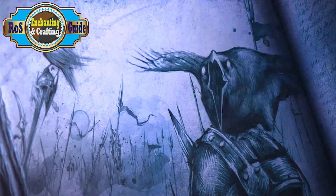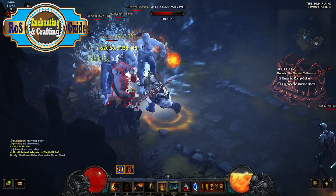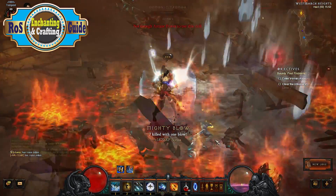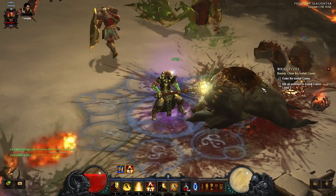The forge smoulders and the coal burns bright. The iron melts as it passes through smell and sight. What's left in the end is a visage, not of magic or of light, but of steel that hearkens to the brave and answers to the might.